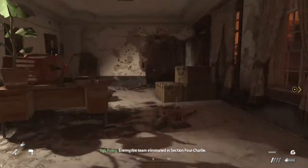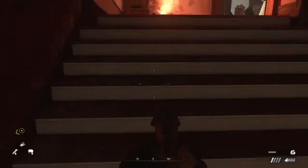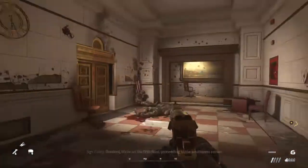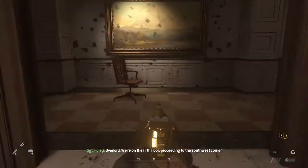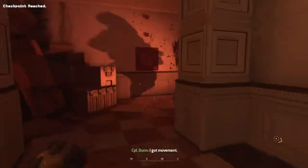Enemy fireteam eliminated in 6 and 4 Charlie. Copy that, 2-1. Overlord, we're on the fifth floor proceeding to the southwest corner. I got movement.